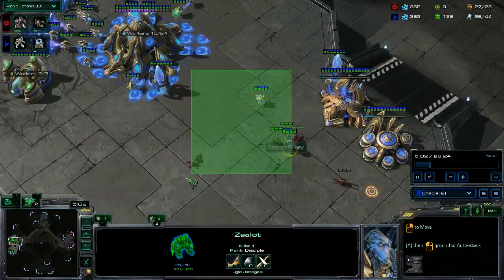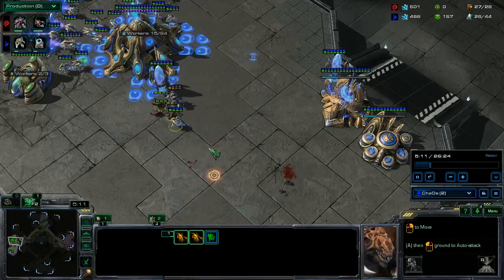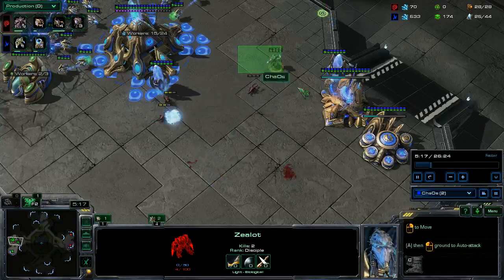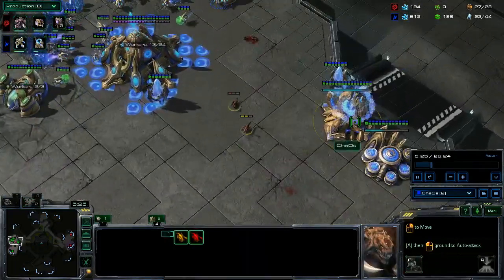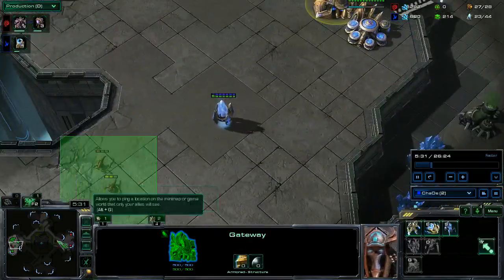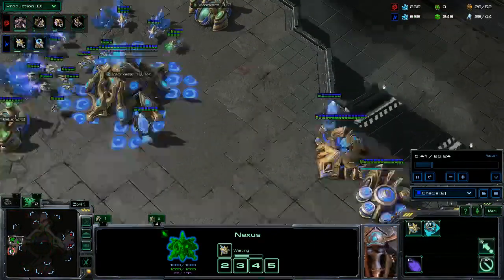I pull a single probe. I should have A-moved with that probe as opposed to just moving him in and letting him sit, but I still need to work on my micro a little bit. I kill one, two — the Zealot pretty much comes out and cleans up the rest of these. No big deal.